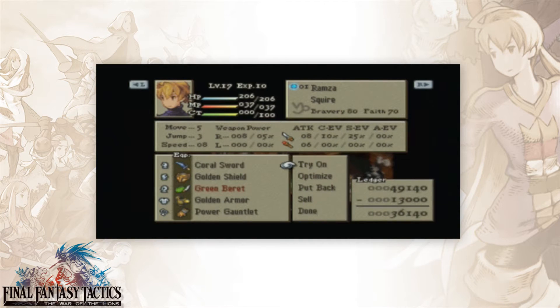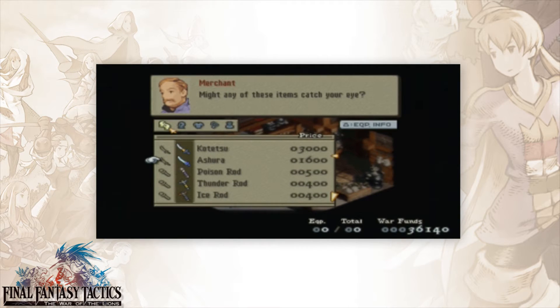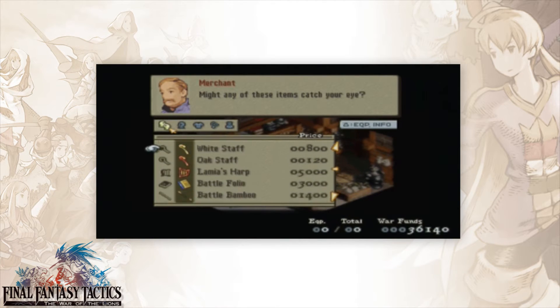We also have Samurai Swords available, which means we can actually start getting characters as Samurai. We don't have the Ninja Swords yet, though — that's fine because Ninjas can equip daggers regardless. Those are finally available for purchase. We can buy Power Gauntlets if we really wanted to, but we don't yet.